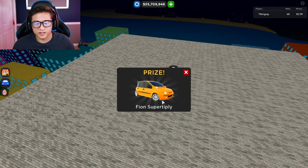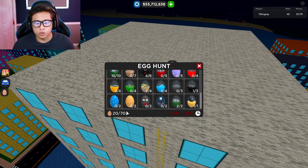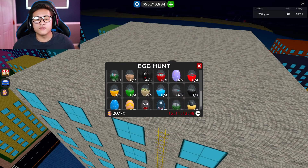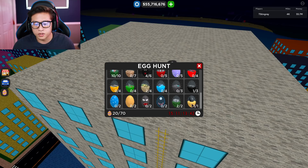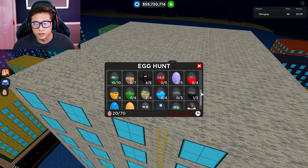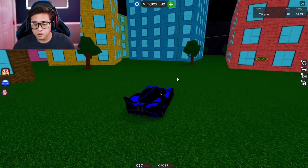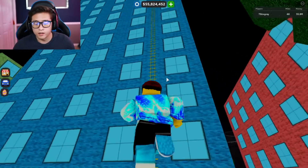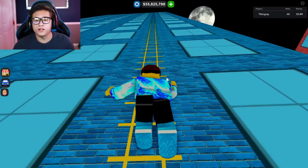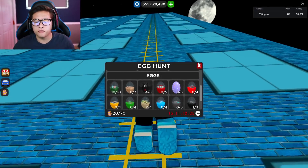Here we go, there it is — that's awesome. And we just got the Fion Super Tiply — this is awesome, guys. So that means we just found 20 eggs. We found 4 out of 6 of the bat eggs. It looks like we found the egg one, the tire egg, the parking lot eggs, and one of the bridge eggs. There are a couple more bridge eggs. And we got 10 out of 10 of the city eggs, which is awesome. I think there might be an egg right here — this is the lake where we started. I didn't see this blue building with the ladder, so let's go check it out. This is going to be our 5th bat egg.